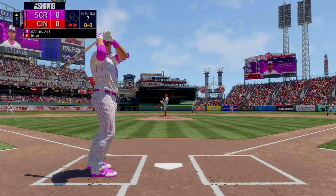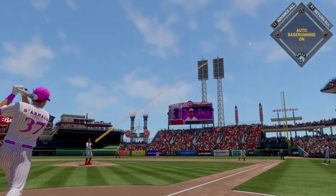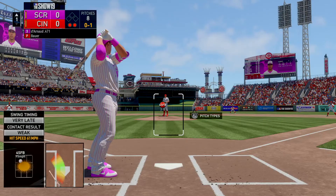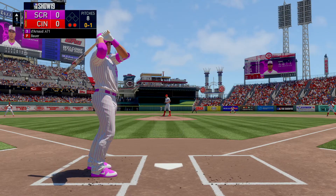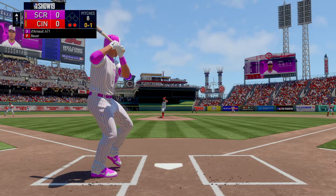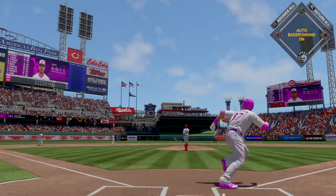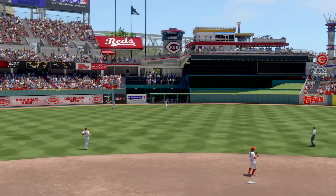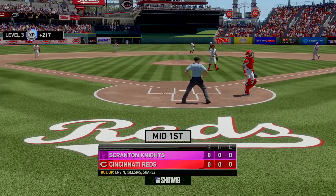Ready with the first pitch. Here it comes. Strike one to start the at-bat. Into the windup, here comes the 0-1. Lifted in the air out to center field — center fielder giving chase, he gets there to make the catch, and that ends the inning.